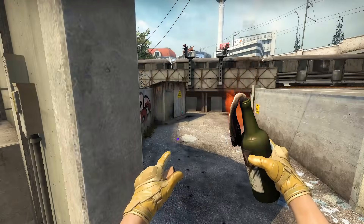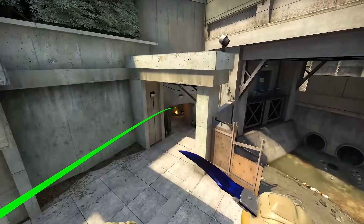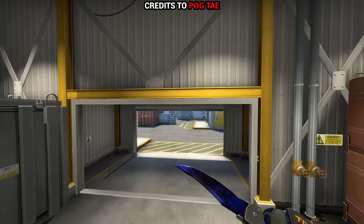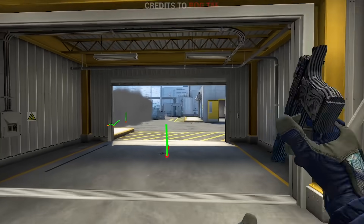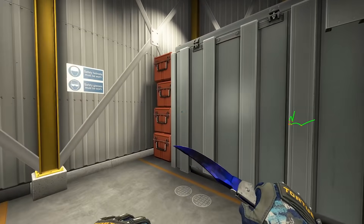Of course you can use the same idea late or mid round, and why not to throw a molotov like that just to delay opponent's rotations. Next up, if you're a new garage player, let's say they do the wall of smokes here or just smoke off garage, you can still fight back with this simple yet potentially useful wallbang.